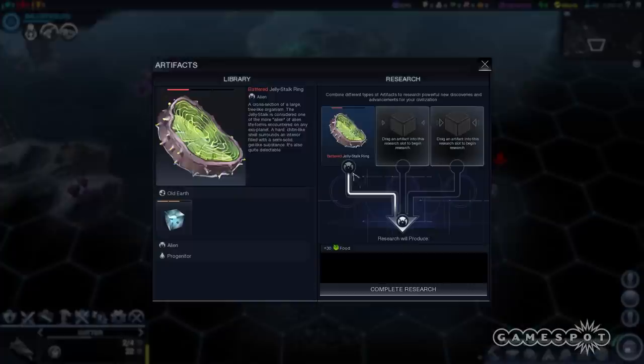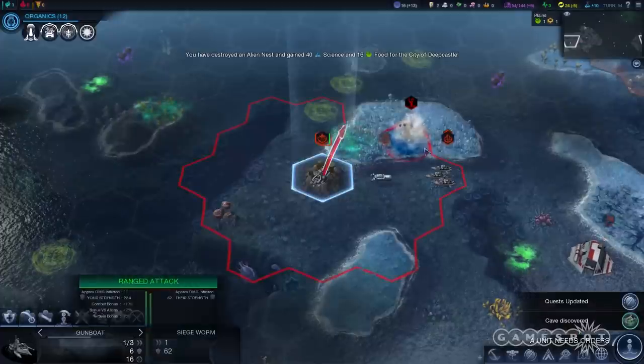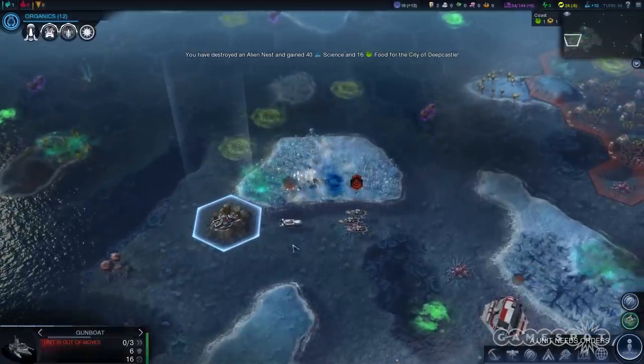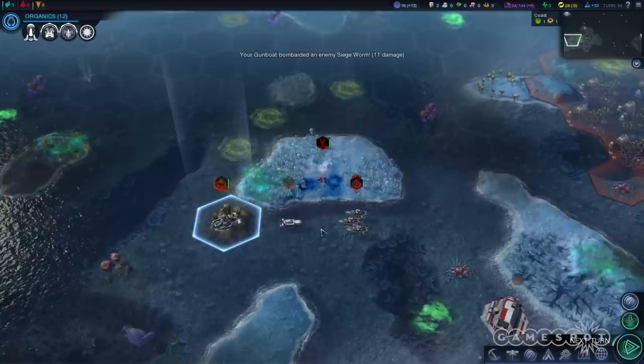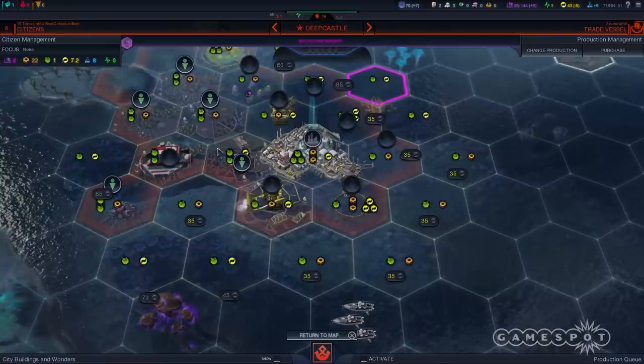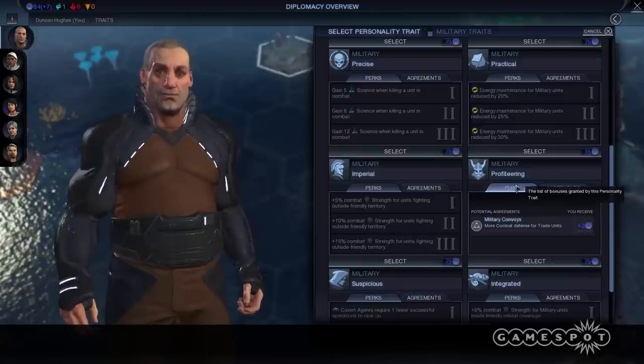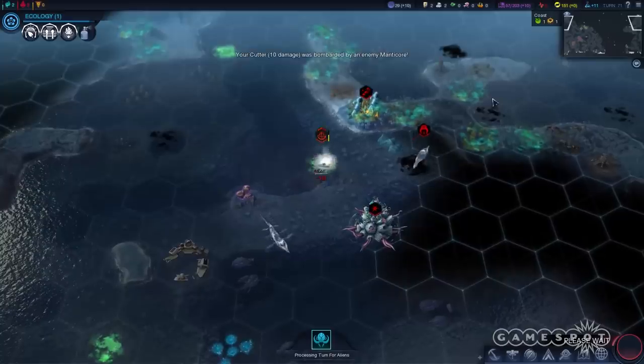Rising Tide brings new hybrid affinity units, old world artifacts, and four new factions to Beyond Earth. You can also find resource pods and alien ruins filled with useful materials across the map. But these welcome additions pale in comparison to the systemic changes Firaxis has made. There are several bothersome issues with the new diplomacy approach, and some of these mechanics still seem too arbitrary to call excellent. But Rising Tide encourages new ways of thinking, and lends new character to a game in dire need of it.